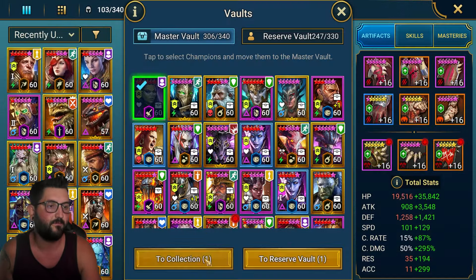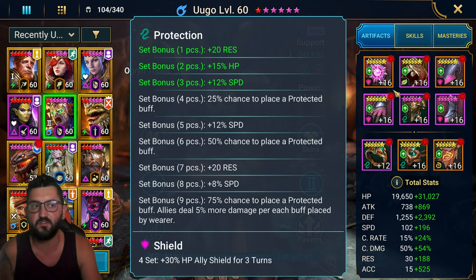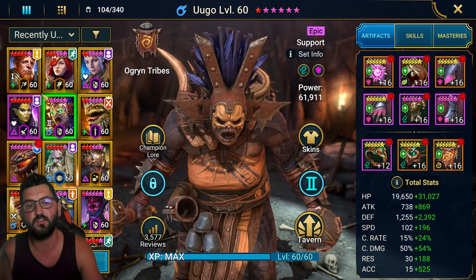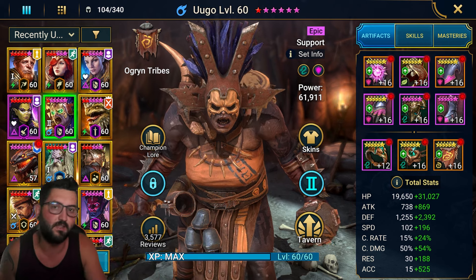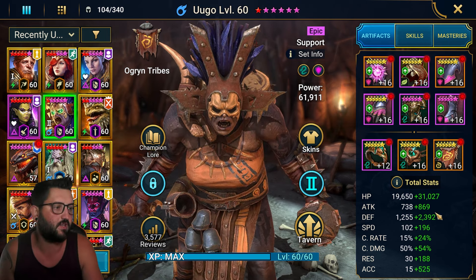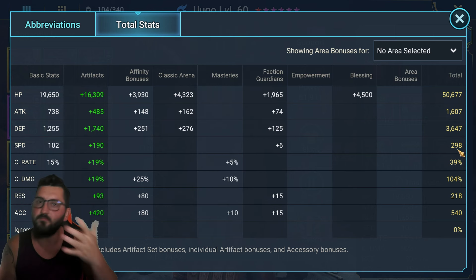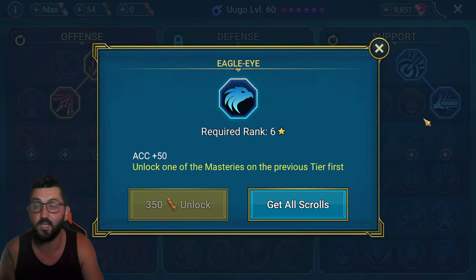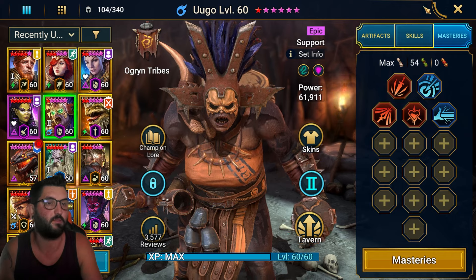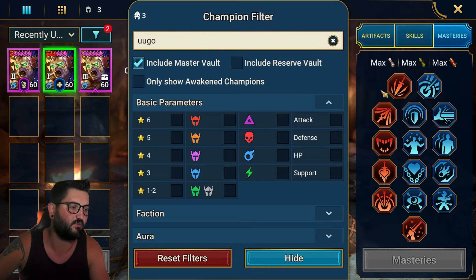Now let's look at the builds. Ugo is in a shield set plus three pieces of protection. The reason for the shield set is so that Seer does enough damage to kill all the adds — without it, decreased defense or weakened not landing means they don't die. Really important: you need over 500 accuracy. You probably don't need 298 speed — around 280 should be fine. Ugo has no masteries here, but if you had masteries you could go tier 6 with Eagle Eye if you're struggling for accuracy stats, or Warmaster otherwise.